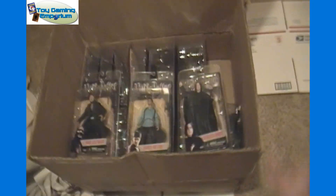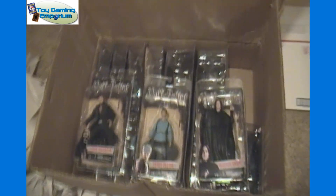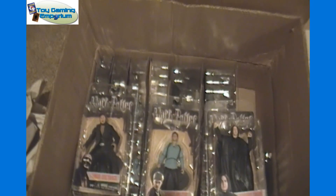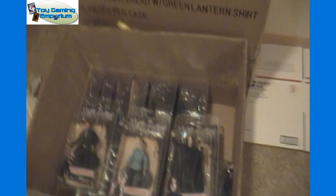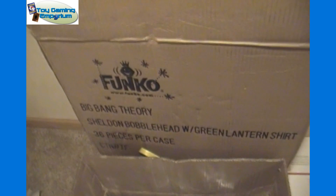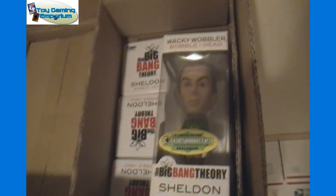3 boxes of each there. Over here to the side we have 2 boxes of Harry Potter Deathly Hallows Series 1 action figure assortments. Within each box there are 4 Fenrir Greybacks, 5 Harry Potters, and 5 Severus Snapes. And then finally we have 2 boxes here with 36 pieces per case of Sheldon Cooper Bobbleheads with Green Lantern T-shirt. And there's a look at that.